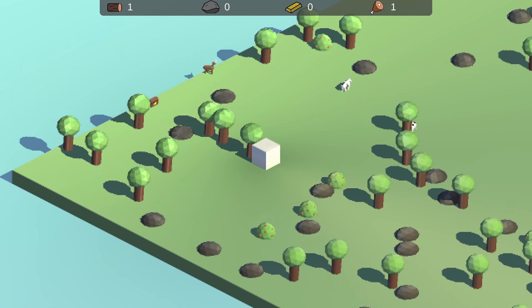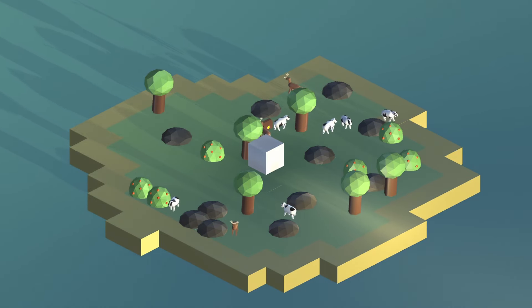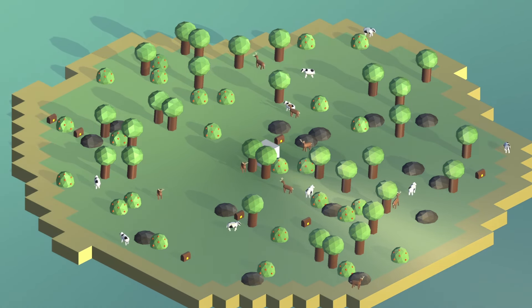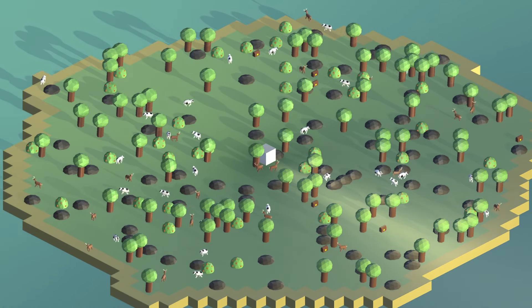The island in my game was always this dull and plain square with no variety. So the new island system has three different island sizes: small, medium, and large. Every island is randomly placed together and is now surrounded by a sandy beach.